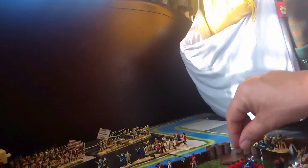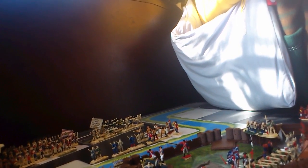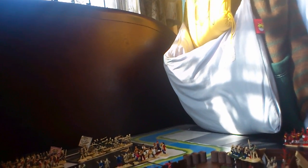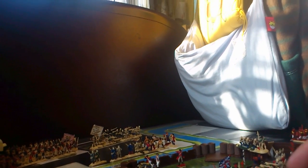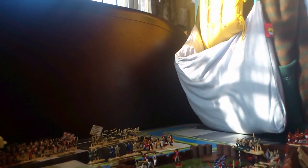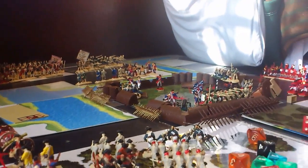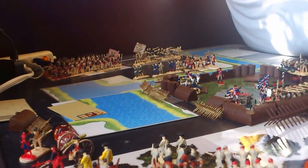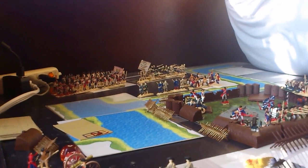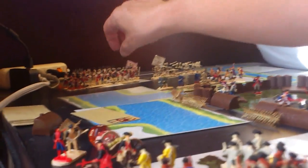The 7th Fusiliers are going to deploy outside the fort's walls and attempt to delay the militia attack. The Royal Artillery is going to begin opening fire. We have one gun destroyed on the American side, one American infantry unit taken out, and firing in support of the militia and Mohawks attacking, one infantry group gets taken out on the other side of the Americans.